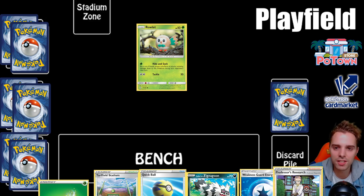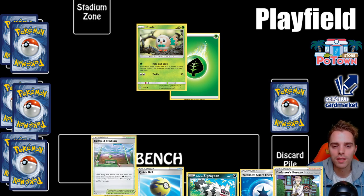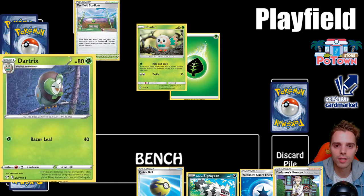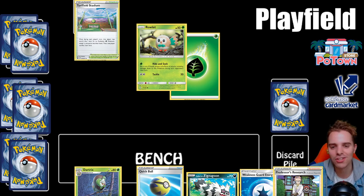On the first turn you cannot play supporters and cannot attack. The only things you can do are play item cards, play stadium cards, bench basic Pokemon, and attach one energy. In our scenario, with Rowlet in the active slot and a bench Rowlet placed, that concludes our first turn. We would have liked to play a supporter, but that is not allowed on the first turn of the game.